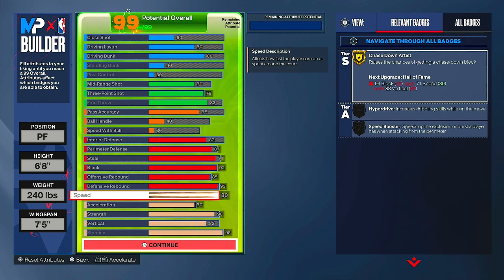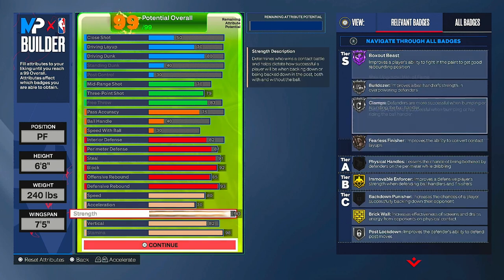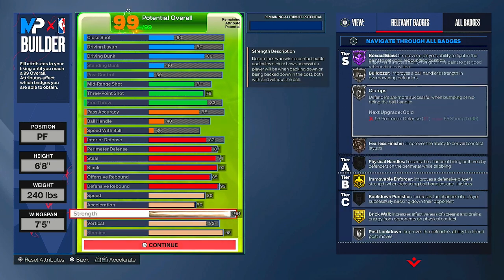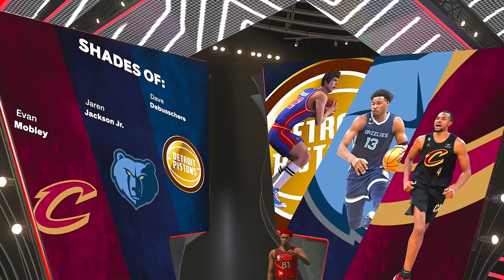For physicals, I don't really need a lot of these since they go towards pass and ball handling which I don't have. The main reason I went with 90 strength is to get box out beast on Hall of Fame. You do get immovable enforcer and brick wall on gold — so if you're doing pick and pop, that brick wall on gold will help you out tremendously. Let me know in the comments what y'all think about this build. I love it — it's an all-around build for the park, and even for the rec if you have people to play with.